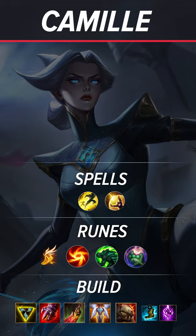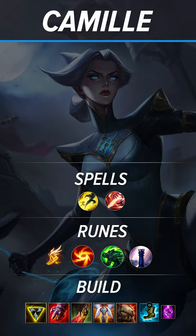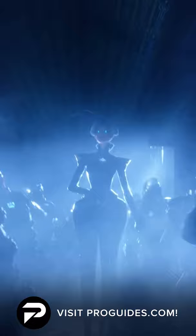We also got you covered with a Rune Page for jungling and one for Baron Lane. In really bad matchups, you can also whip out Fleet Footwork in lane, but whatever you do, let us know in the comments how it went.